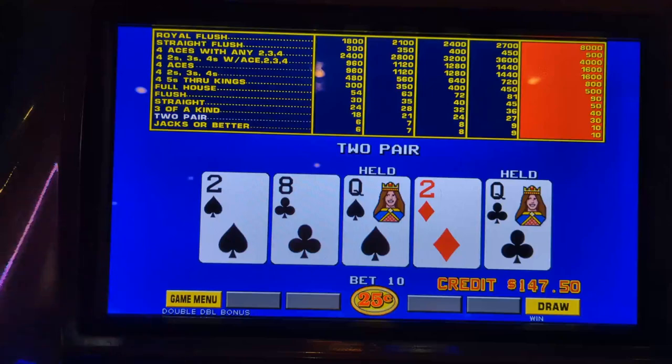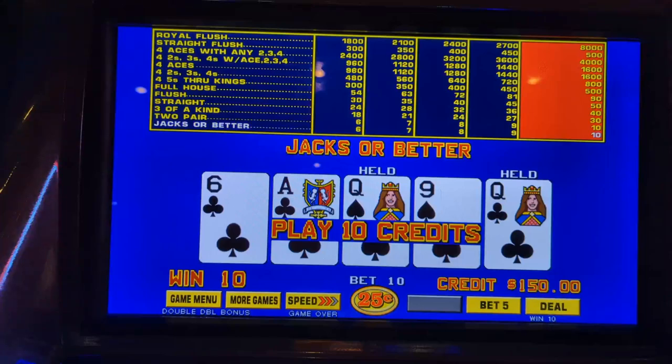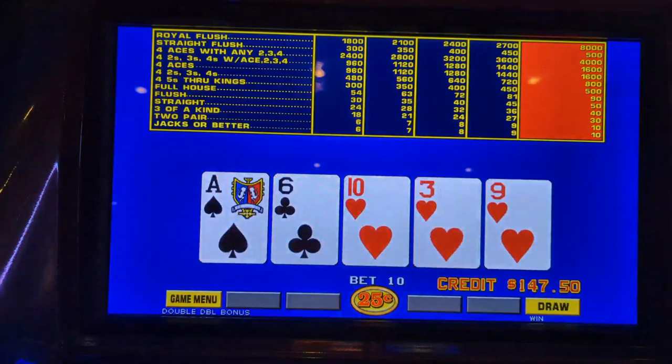We got two pair — the queens and twos. Here's the debate: one side says keep both pairs and hope for a full house; the other says just hold the queens and go for three of a kind or better. Right now as it stands, both pay just your bet back. It's a matter of the potential from here. You could even just hold the twos because twos, threes, and fours pay a lot more than four queens would. But we'll go with just the queens — you're not going to lose. And we got our money back. Correct.